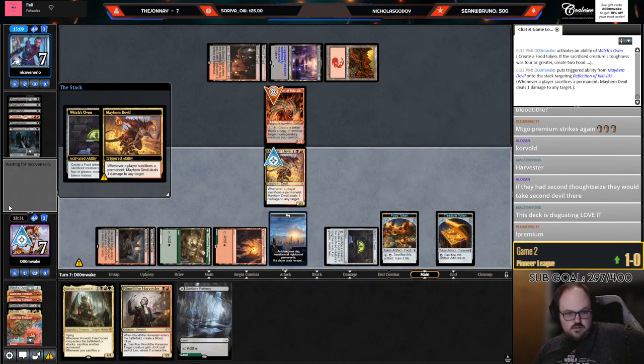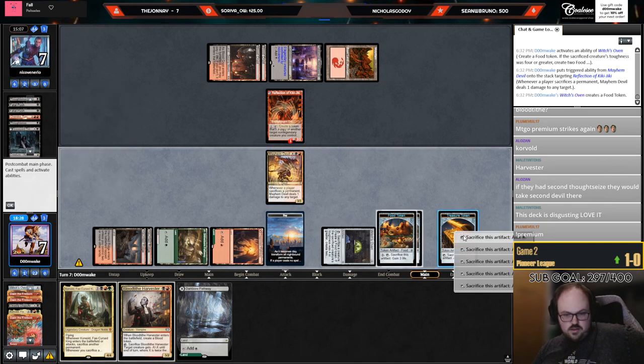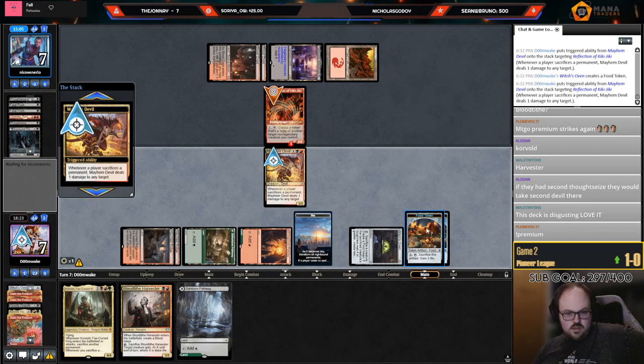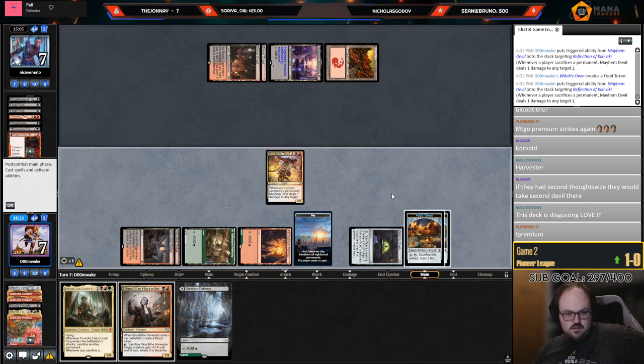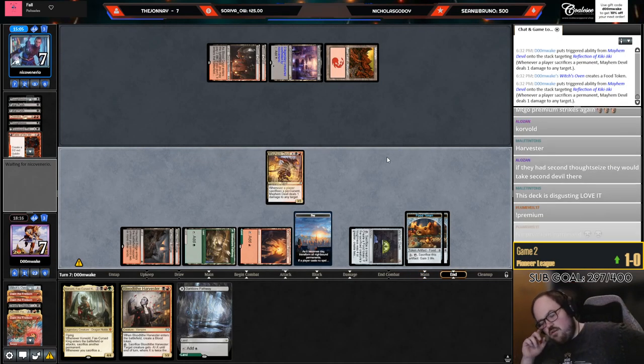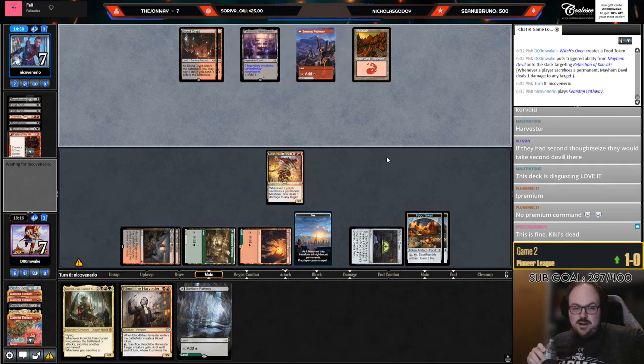Ping that thing. I'm going to go after the Kiki because I can't kill them and it's dangerous to leave it in play. I'll sack the Treasure and ping. Oh, I thought I had a Blood — well, I think that was the right play. I wanted to kill the Fable anyways — it's probably fine to do it that way.